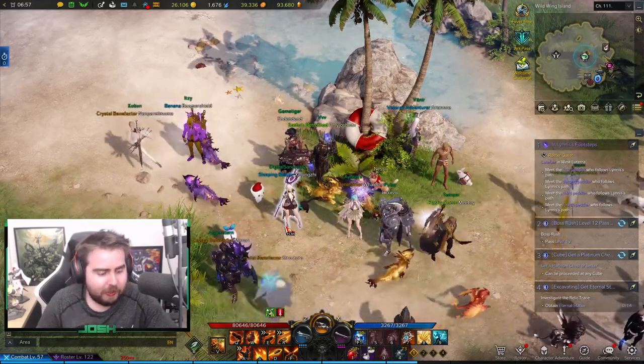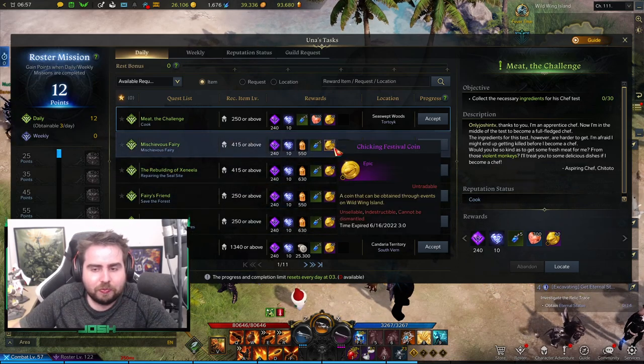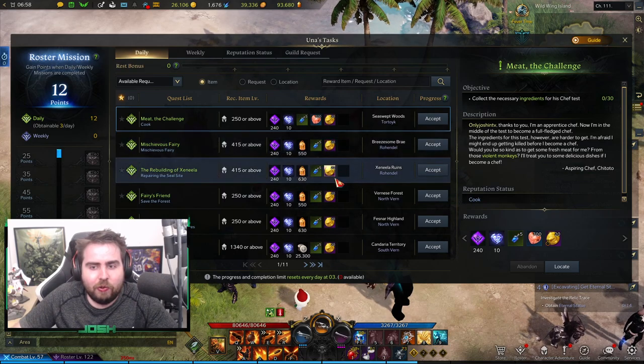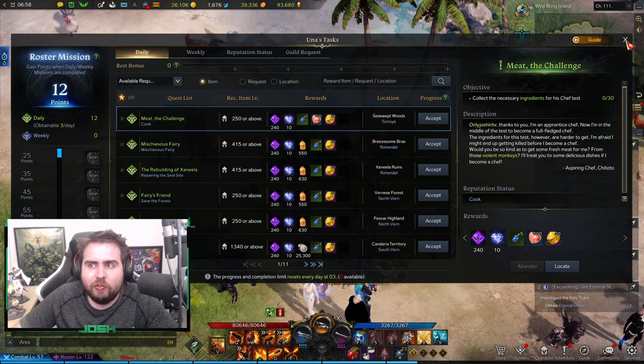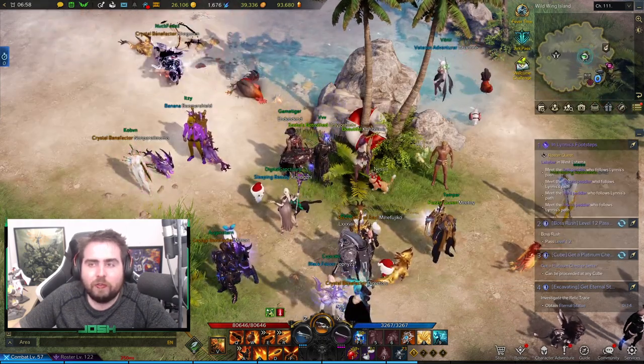The only other way to get Chickling coins is from Unid Quests. You can only get it from Unid Quests, and you can get 20 per one. They're not as luxurious as the GP coins back in the day, where you could get 50 for doing a Chaos Dungeon.